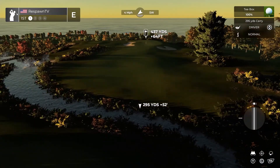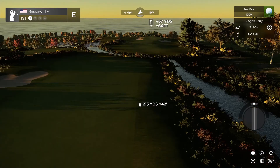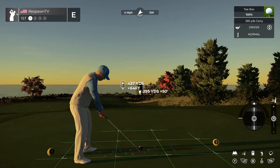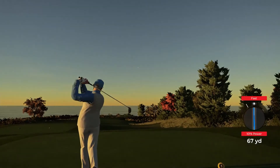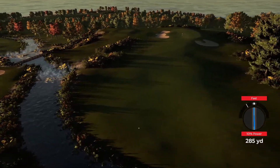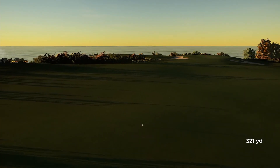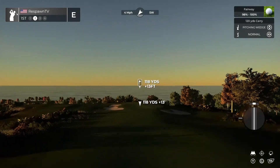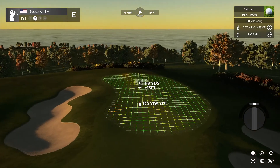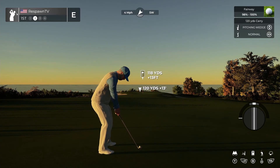Here we are at hole number one. Wind is low — four miles per hour, which makes it a little bit tougher to clear. With a four mile an hour wind we can still try with the big boy driver to make it over. If you want to get yourself within pitching range, you can still pull it off nicely.